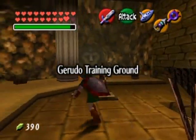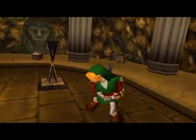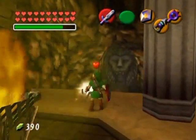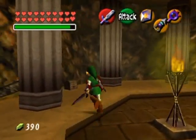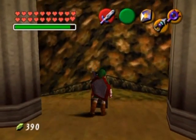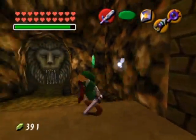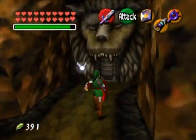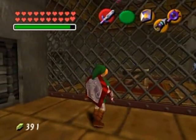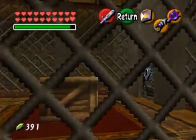Here we are in the Gerudo Training Grounds. I've got some torches to light, I suppose. By the way, this place will get you the optional ice arrows. Let's see if I can figure this out. Those torches at the beginning were definitely not in the original. Both doors are open right away. I got some arrows from a chest here, and another chest with bomb shoes. There's a door there, and I believe that middle one leads to the treasure room. This place requires a load of keys. Right there is normally where the ice arrows reside, but there's a crate there - very interesting.